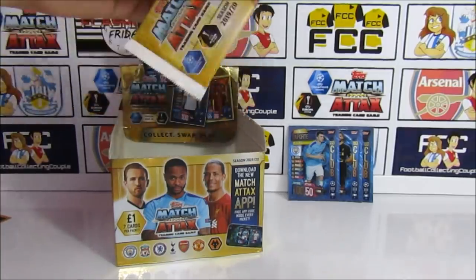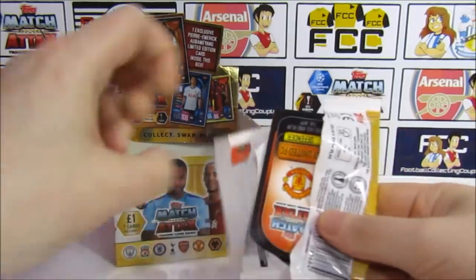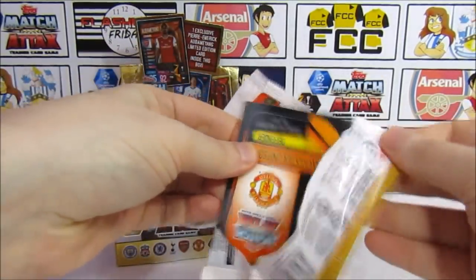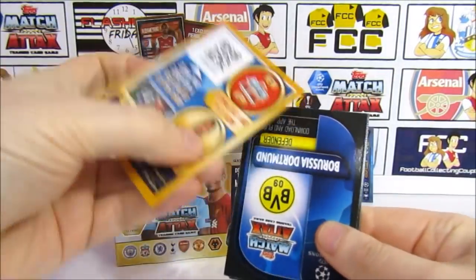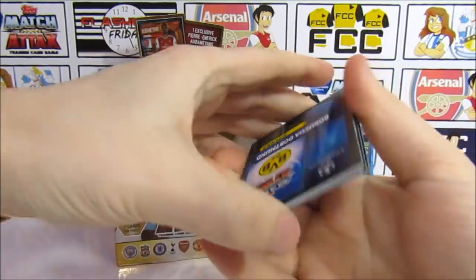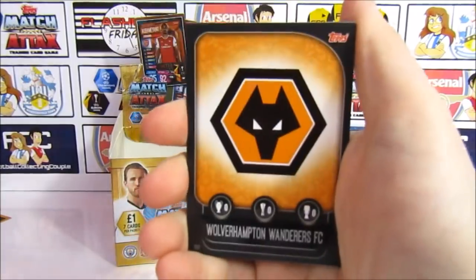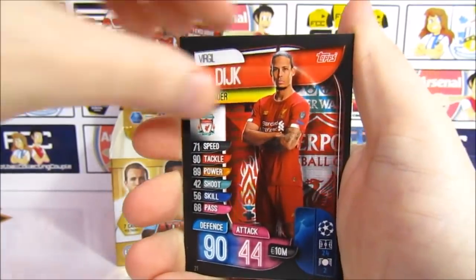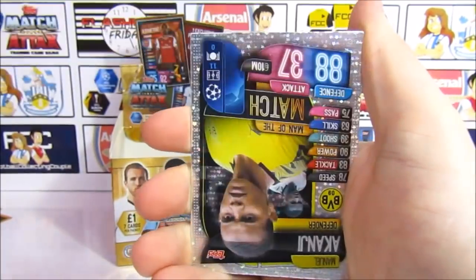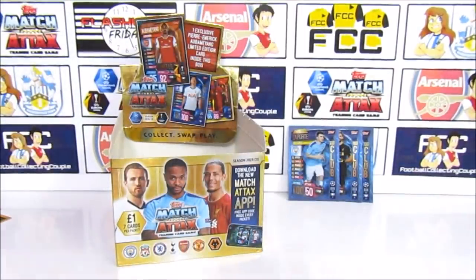Pack eleven — going through them. Which pack do you think it's going to be? I think sixteen. Pack eleven has a Maitland Niles, the Wolves badge, Bailey, Hernandez, Van Dijk, Ashley Young, and a Kanji Man of the Match.